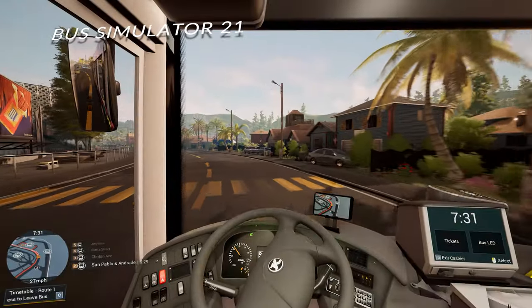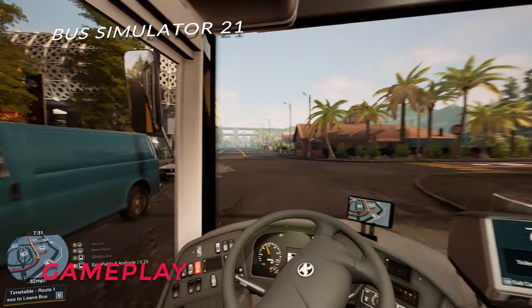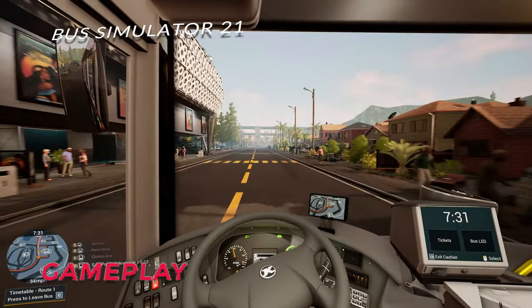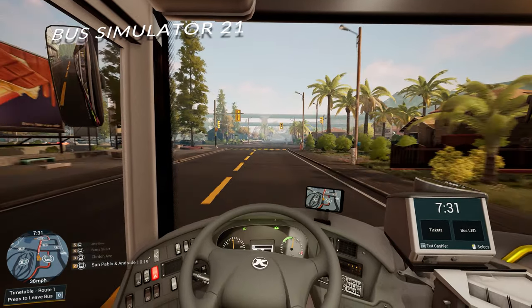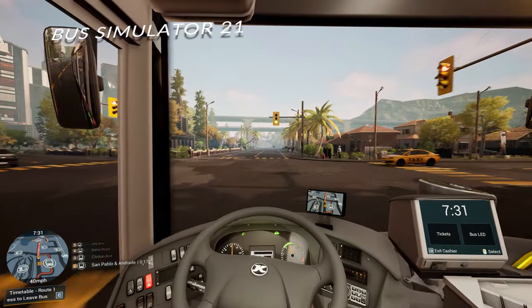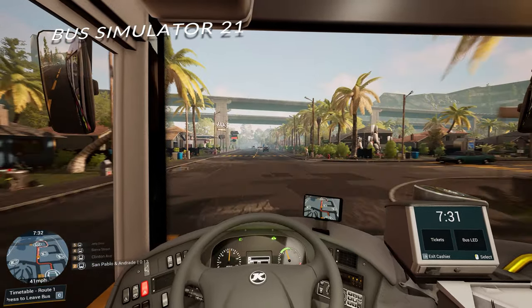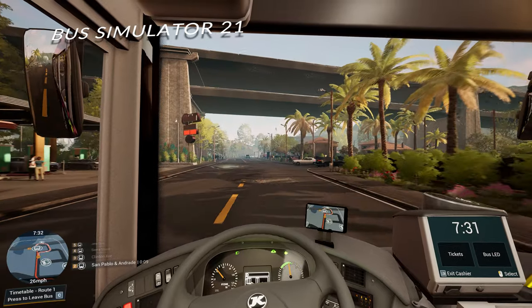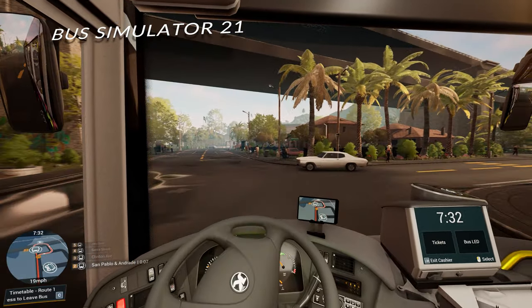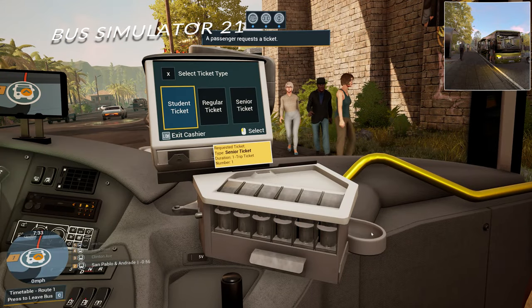Next up is Bus Simulator 21, which is a sequel to Bus Simulator 18 that Reggie and the boys quite enjoy. Here you take control of your very own bus company, where you buy multiple buses along the way, play out a story of sorts, and help develop a city by providing excellent transportation services. This really is the immediate difference to Fernbus, because here the game is far more about customer engagement and running a company as much as it is driving the bus.